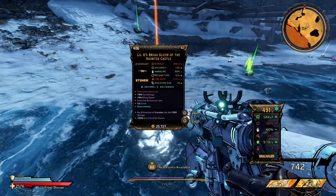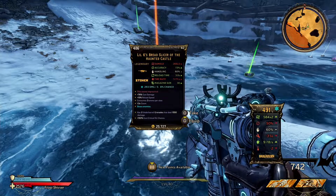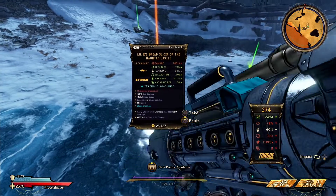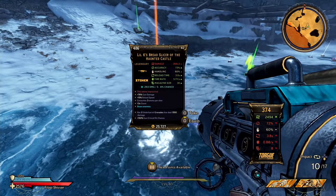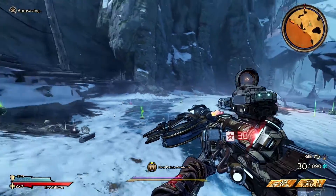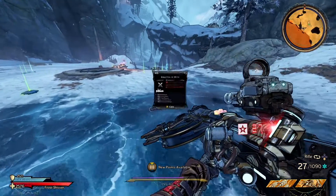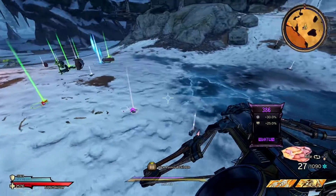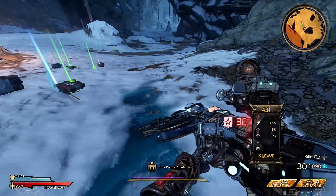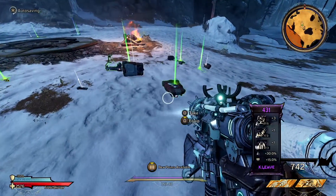Lil K's Bread Slicer is up. Planted castle. I'm curious — pop that in there. I liked the assault rifles early on, but then they weren't really that good afterwards. Pretty strong. At least we got another weapon now.